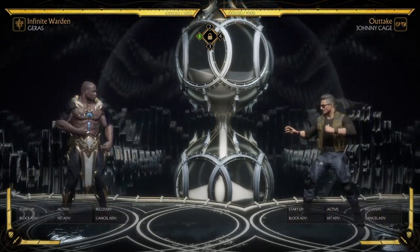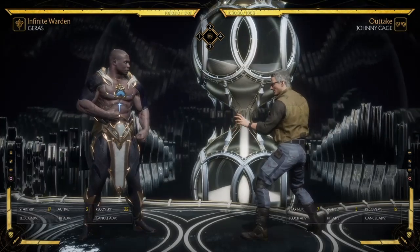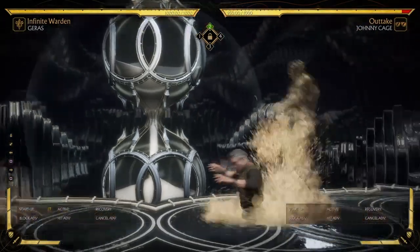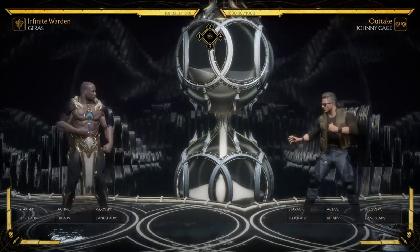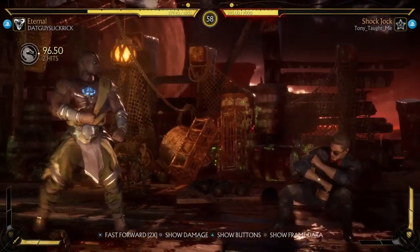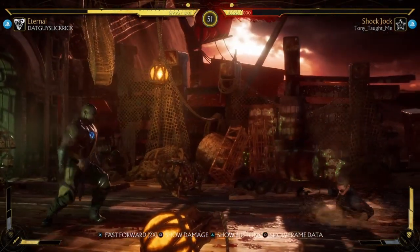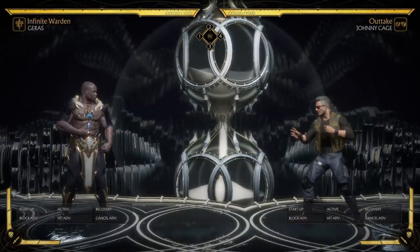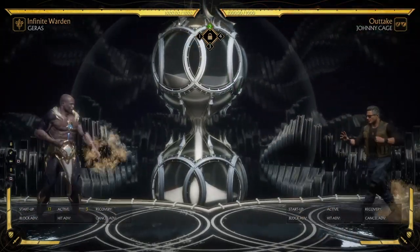So from safe sand trap distance, these are your options. If your opponent is jumping in on you, you're safe — you can eliminate that. You can just check them if they're trying to move in, and walk back if they're trying to approach. You don't have to worry about jump-ins, and if they try to throw a projectile you can punish them for that — anti-zoning them while you zone them out.